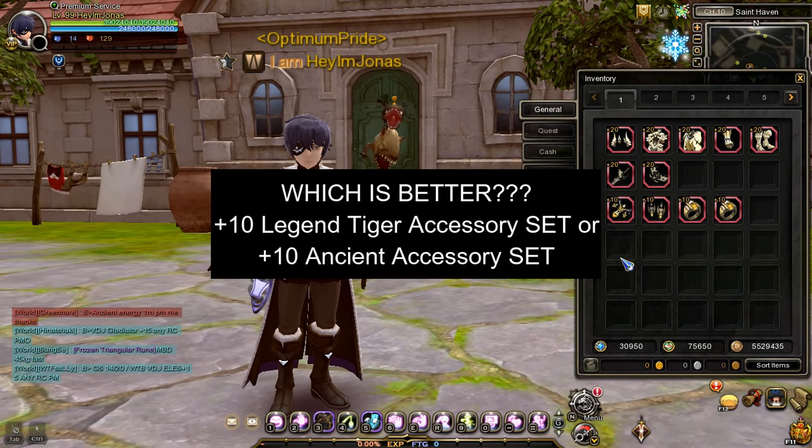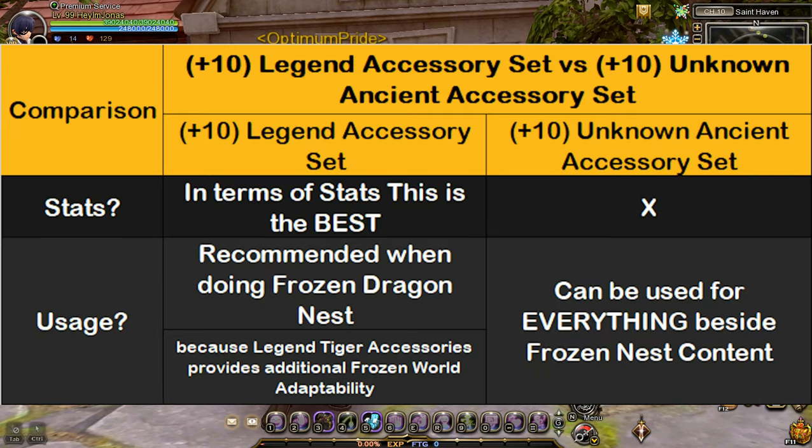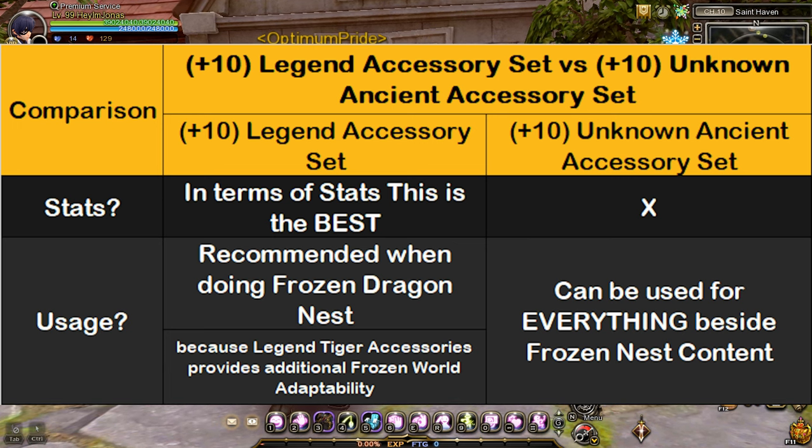Okay, you may now ask: which is better, a plus 10 set of Legend Tiger accessories or a plus 10 set of ancient accessories? Stats wise, the plus 10 set of Legend Tiger accessories is better. However, if you are going to enter frozen dragon nest, the plus 10 set of Legend Tiger accessories is the better choice because Tiger accessories have frozen world adaptability, which is crucial for countering the negative frozen world debuff in frozen dragon nest.